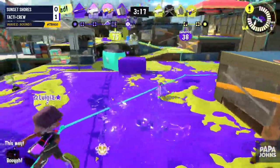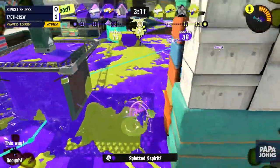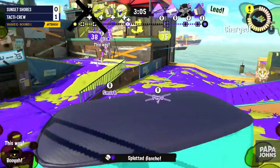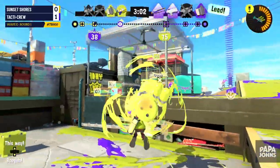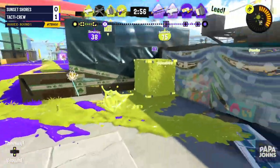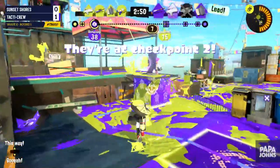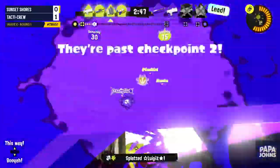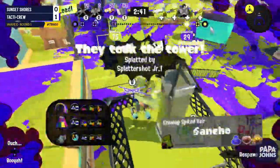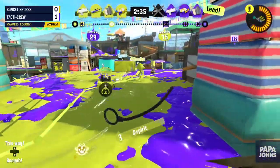Sunset Shores' charger is using the Ink Vac, which allows you to prevent the enemy team from painting you and takes care of a lot of specials. That was an incredible Trizooka from the Splatter Shot player, and we're seeing another one from Pepe — first land getting two kills with the Trizooka. Great aim, great awareness. The Machine is throwing Fizzies and there's that Vac back at it again, showing how strong it can be — it completely denies the ability to challenge tower.